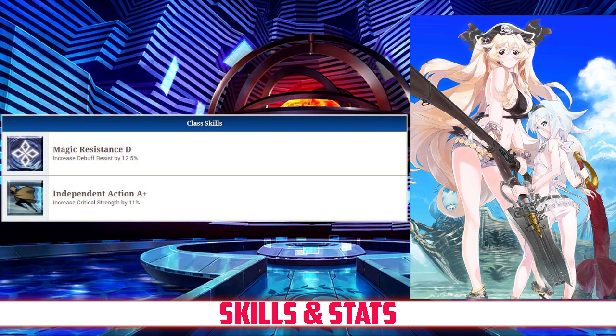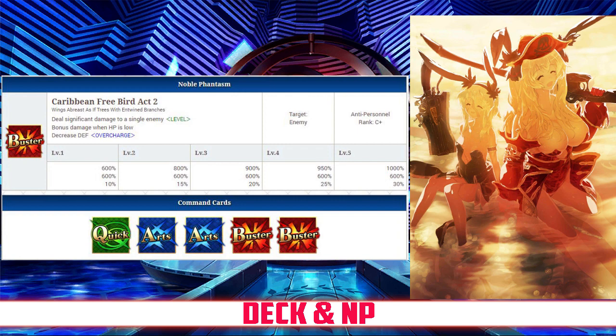As for her passives, she has Magic Resistance rank D, which increases debuff resist by 12.5%, and Independent Action rank A+, which increases her crit strength by 11%. Anne has an Arts Buster deck with Quick, Arts, Arts, Buster, Buster and a Buster Noble Phantasm. Her Noble Phantasm is Caribbean Freebird Act 2, which deals significant damage to a single enemy with between a 600 and 1000% damage modifier.